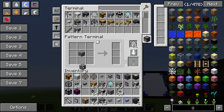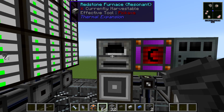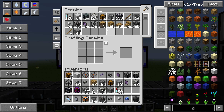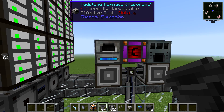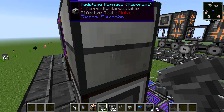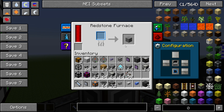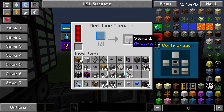Put your cobblestone anywhere in the input side and tell it that equals one smooth stone. Print that pattern and put it in the interface. Now the system knows cobblestone equals smooth stone. It starts smelting up the stone — but then it gets stuck. We need to tell Thermal Expansion that this piece of stone should go back into the system.